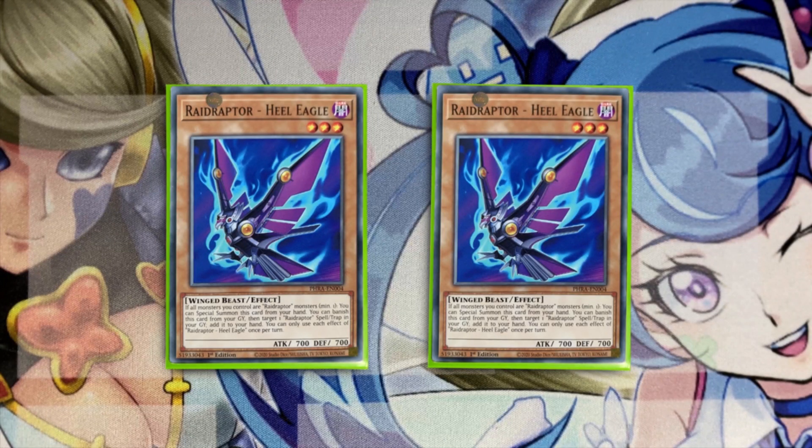Two copies of Heal Eagle — this is not a level four, which is unfortunate, but being level three is fine because Wise Tricks and Bardis require any dark monster. You can special summon it from your hand when you have a Raid Raptor monster on the field, and you can banish it from the grave to target a Raid Raptor spell or trap in your grave and add it to your hand. So if your opponent deals with your Nest, you can get it back — playing just one Nest is fine when you have this recovery.